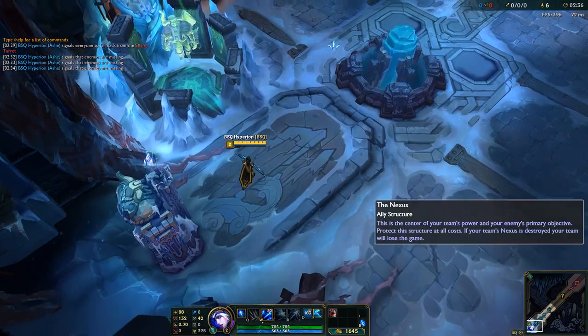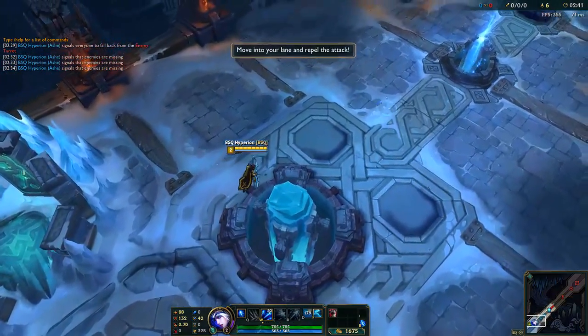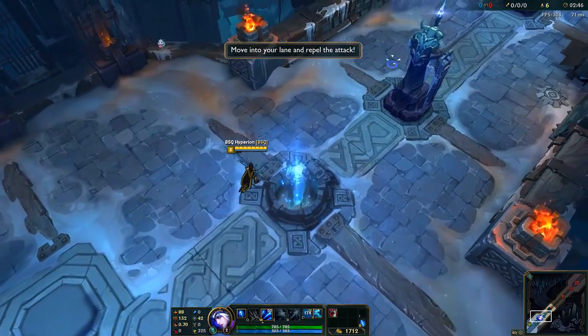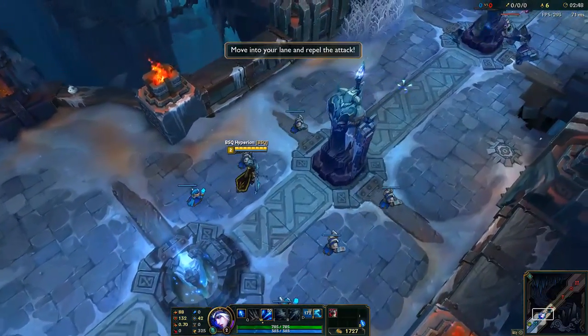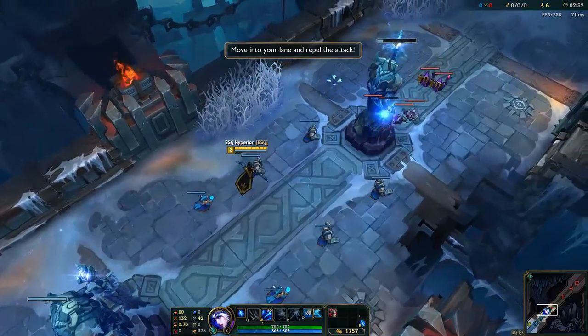The time has come for you to take up arms. Go into the lane and meet the enemy head on. Stay behind your minions — it's better for them to take the brunt of an assault than you.